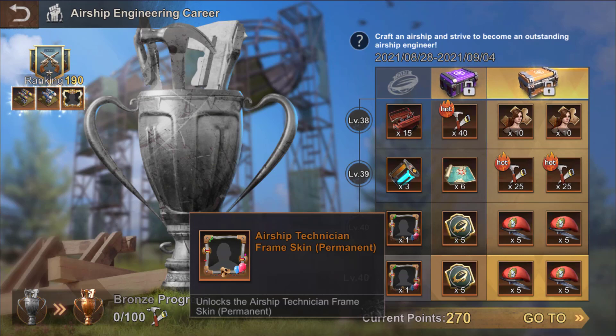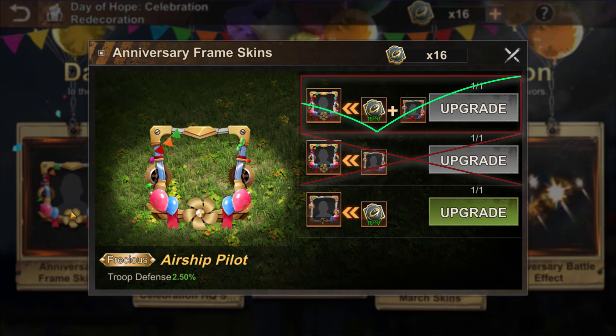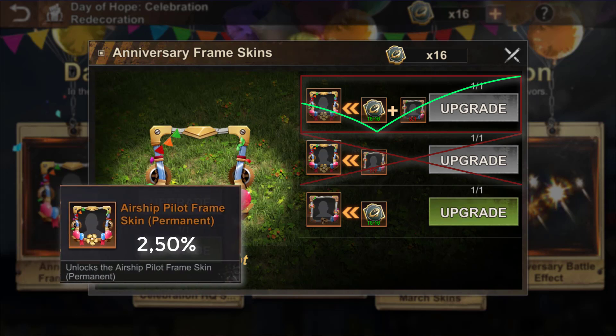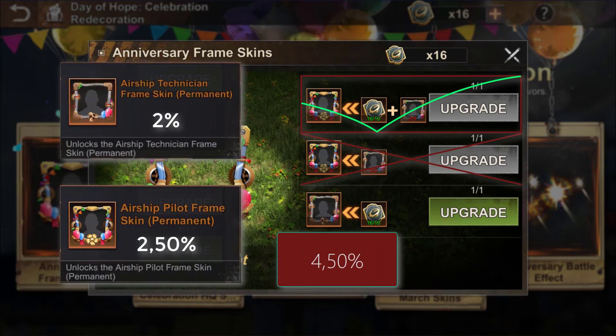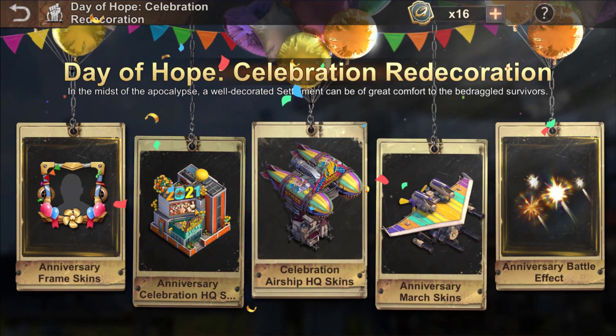You can get a frame through the store for 10 badges of hope, and you can get another one by being active during the airship building events at the last level. But don't exchange the two frames for the one with a better bonus — be active during the anniversary event and you will get enough badges of hope to exchange it. That way you can exchange one of your frames and 10 badges of hope for the frame with a better bonus while keeping a basic frame. If you trade your two frames you will get a 2.50% bonus with the airship pilot frame, while if you use only one frame you will get the 2.50% and the 2% of the basic frame — so 4.50% total.